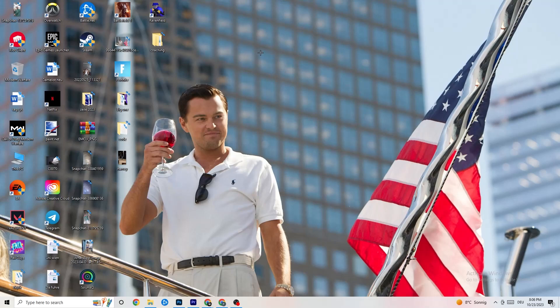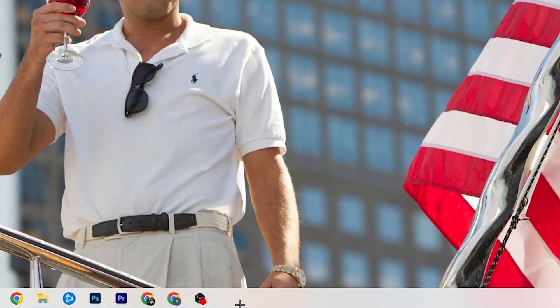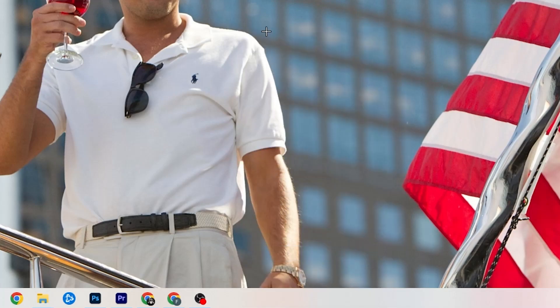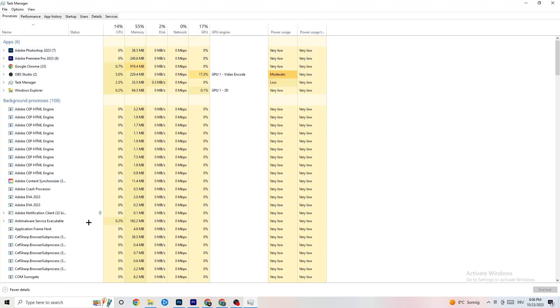The next step is to go to the taskbar at the bottom of your screen, right-click it, and hit 'Task Manager.' You'll see every single program currently running. Go to 'Processes' in the top section and you'll see CPU usage, memory usage, GPU, network, and so on.